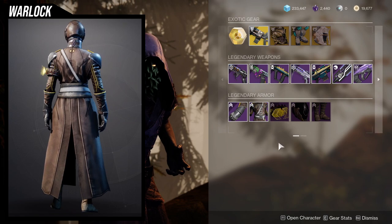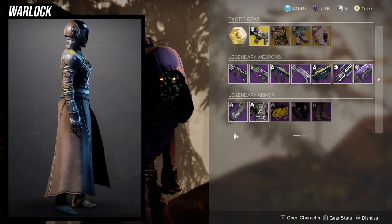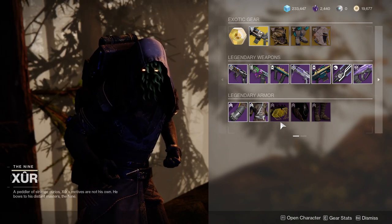For Warlocks, the helmet is going to be amazing. Boots are pretty good for simplistic looks. Chest piece is okay, and arms and bond are like whatever. Specifically, the bond is pretty terrible because it doesn't change color.